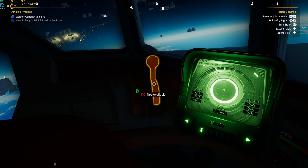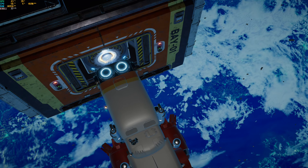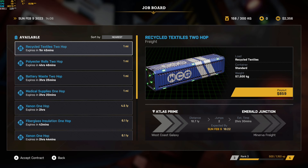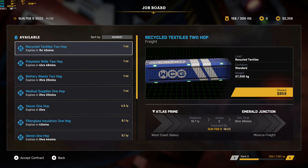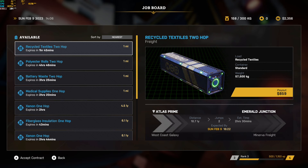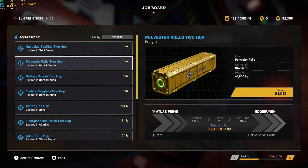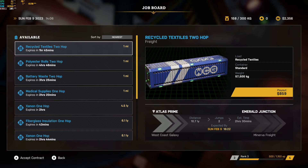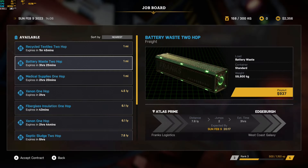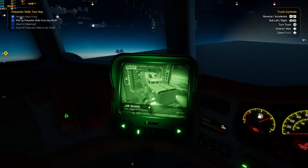Star Trucker comes from Monster and Monster, which is an interesting studio name, and it is basically exactly what it says on the tin. You fly a big rig around space delivering things — that's pretty much the game. There are bits slightly reminiscent of American and Euro Truck Simulator, both games I really like. I bought a steering wheel specifically for them and play them in VR. But Star Trucker — forget countries, we're talking space.